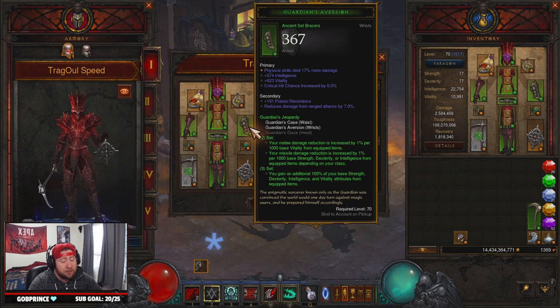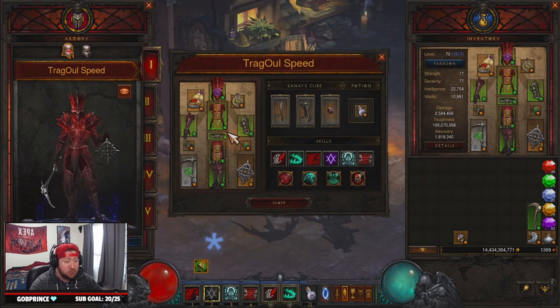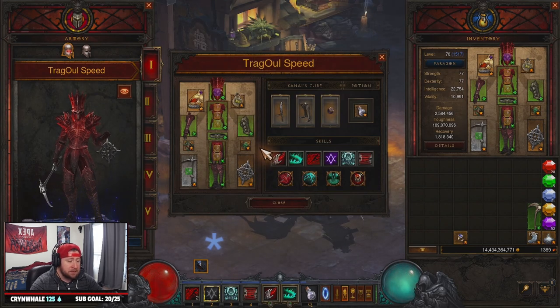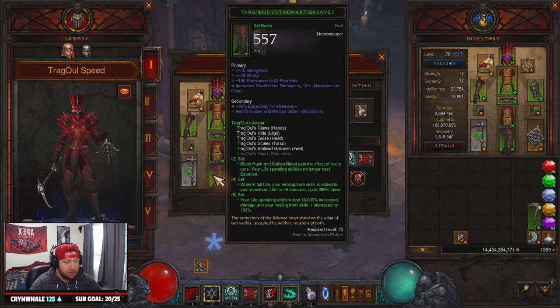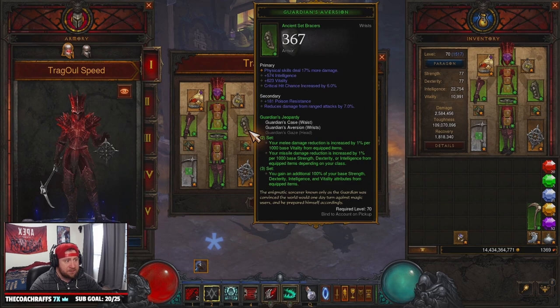We paired this with the Guardian set. You're going to be using all Trag'Oul's for pushing, but the Guardian set on this build for speeds just deals a ton of damage — it gives you a boost to all your base strength, dexterity, all that good stuff. If you didn't want to run this you could use Dant'e's Binding and swap boots to the Stuart Greaves and put Mantle of Channeling into the cube, but guardians is very very strong.